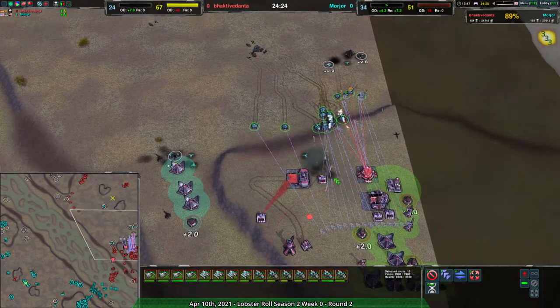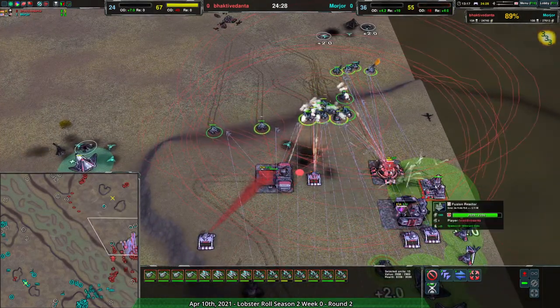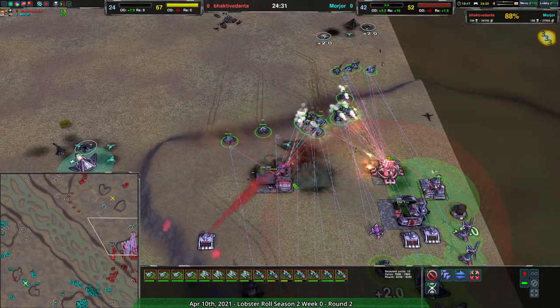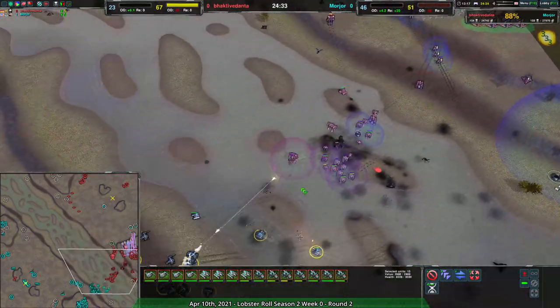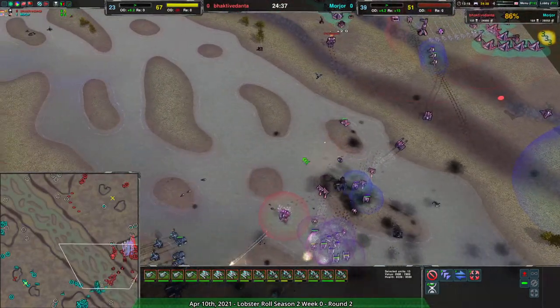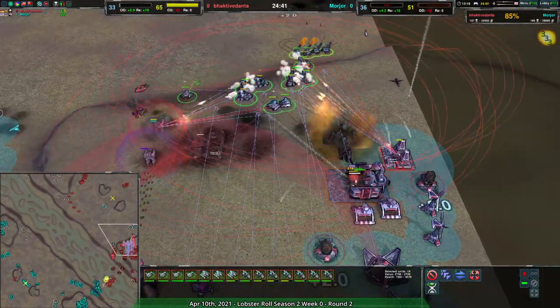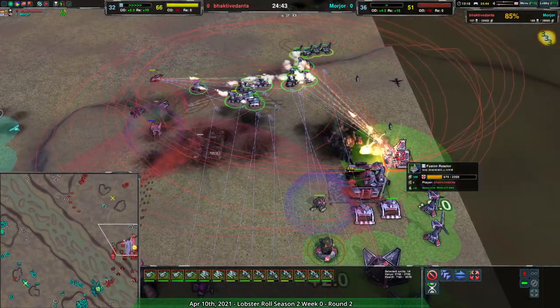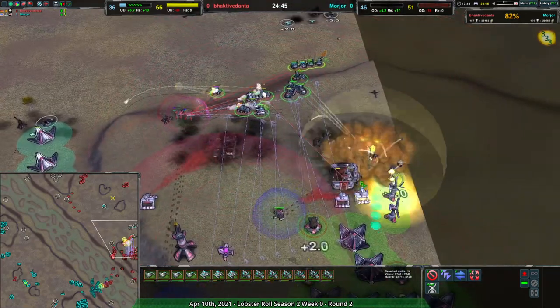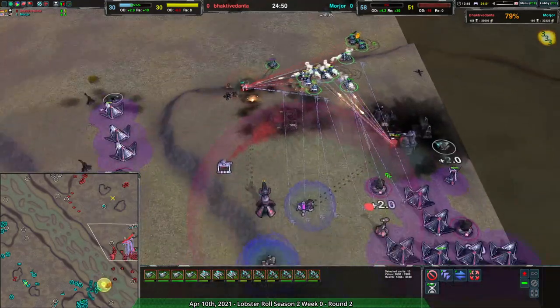Morzor is able to take the attrition advantage and get into position to take out the factories. Baki Danta's defensive forces aren't even coming back — they're looking for a counter-attack or base trade, but not going back to defend. They've lost the tank factory, the gunship plant, the fusion, Retchers are going to go down, the shield battery is leveled, and the Caretakers are gone — so there's not a lot that can be done to rebuild in a hurry.